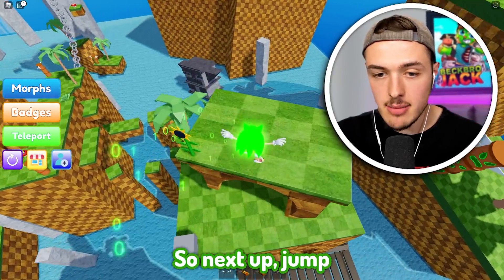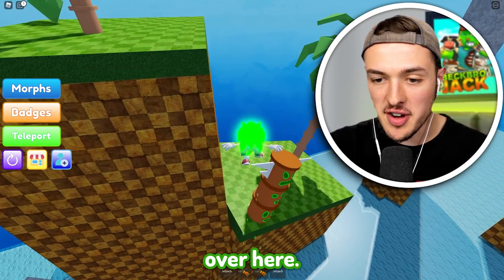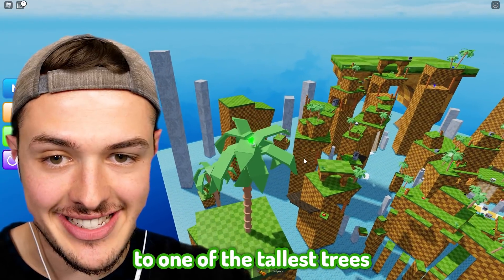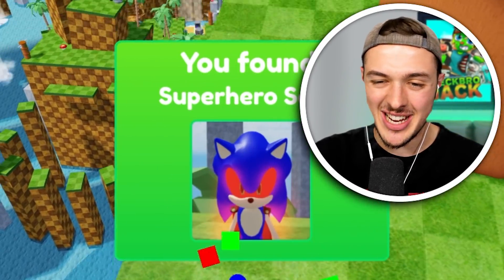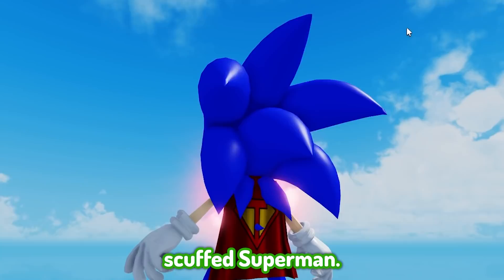We're going to keep going down the line. Jump to the other side - you can use this jump pad to go all the way over here. If you climb to the top of this tree, you should be able to jump over. You have to make it to one of the tallest trees in all of the game and then jump over there. We made it, and right on this corner we can get Superhero Sonic. What kind of cape do I have? It looks like scuffed Superman.